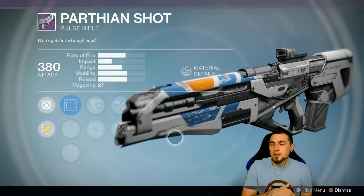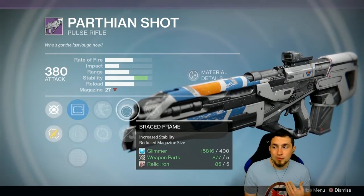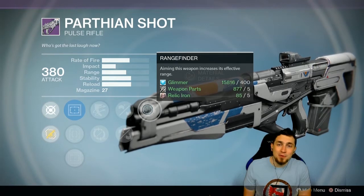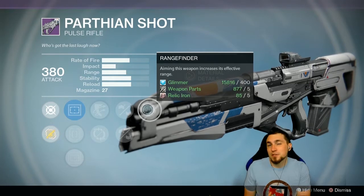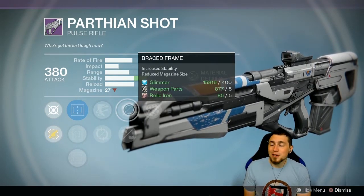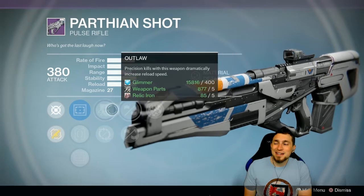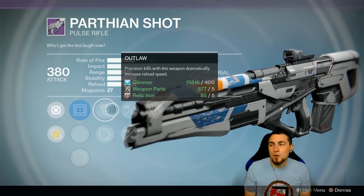Another great Vanguard option this week is the Parthian Shot pulse rifle, which has Rangefinder, Outlaw, and Brace Frame — the perks I would run. This weapon is especially for people who like long-range cross-map shooting without using a sniper rifle. Rangefinder really helps because you'll have a longer range before damage fall-off starts — with this type of pulse rifle and Rangefinder, you'll essentially have no damage fall-off for almost every situation. Brace Frame helps a lot with stability to land all your bullets at long range, and while it lowers magazine size, Outlaw makes that a non-issue since you'll be getting headshot kills and quick reloads.